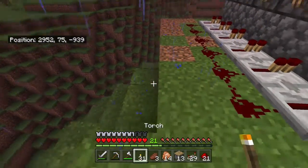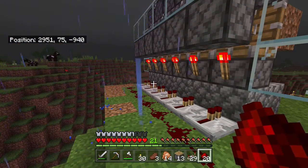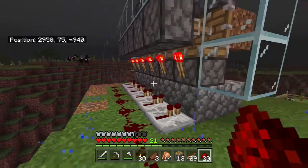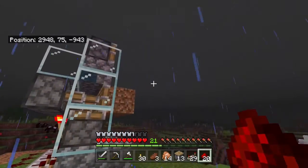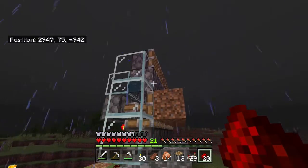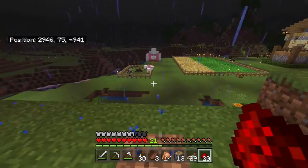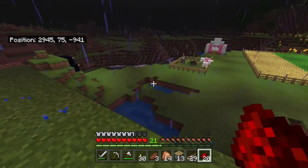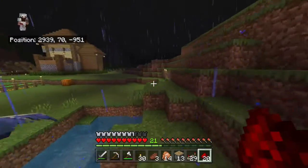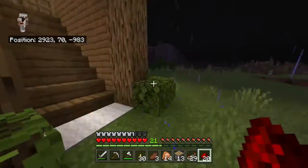We've got our repeaters laid down, going into the base blocks. The idea here is to update that water — to get the pistons to fire, to update the water that's inside of the water-logged stairs — and that will cause the sugarcane to grow. There's a spider in our animal pen, it's nighttime and raining. Whoa, that was close — a phantom just tried to dive bomb me. Let's go to bed to make it safe to work.